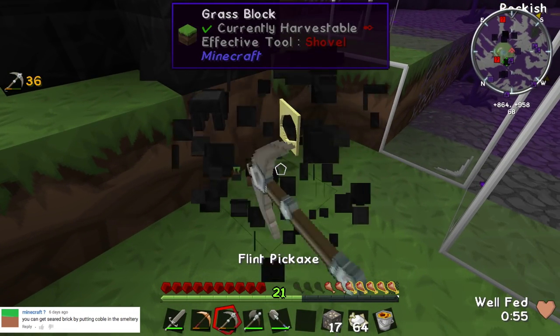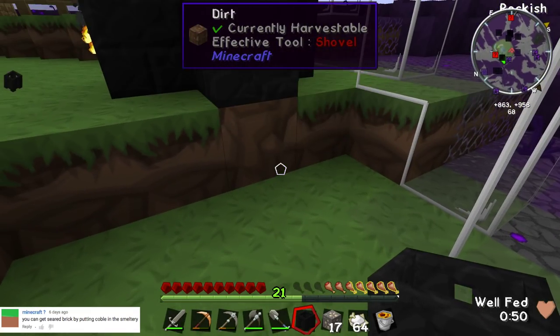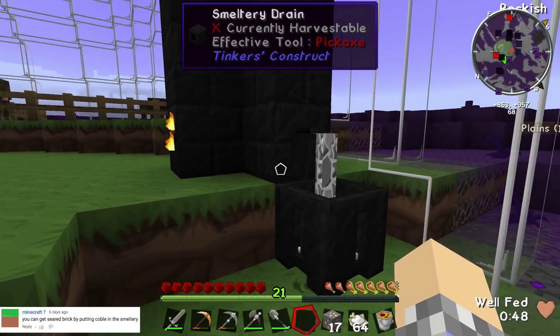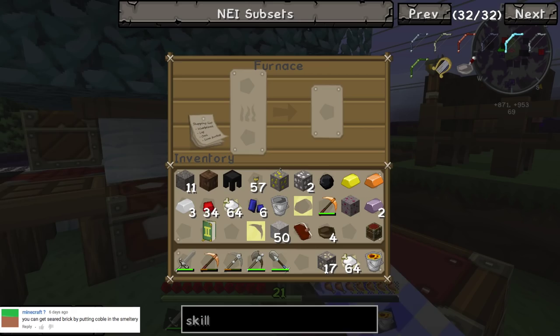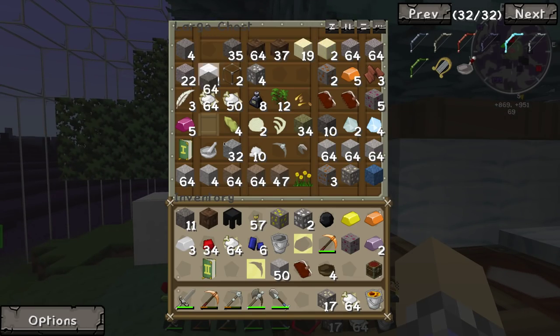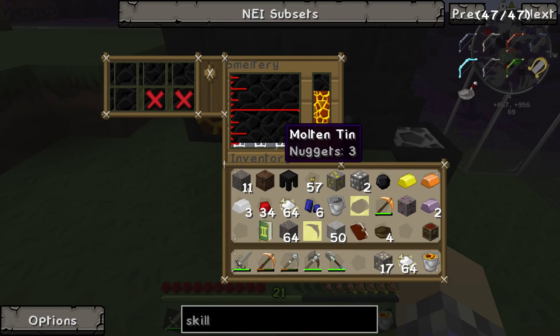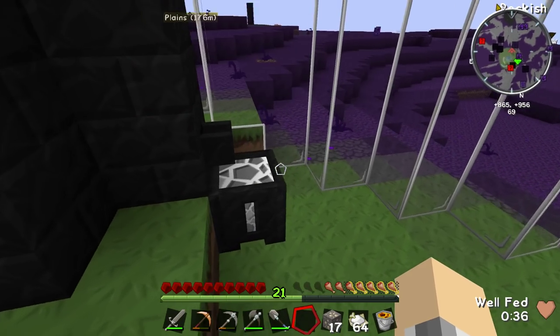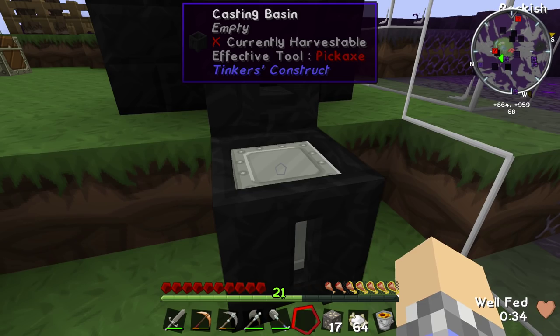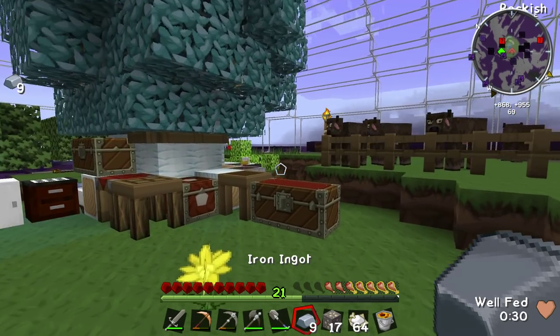If we throw some cobble on this, it'll give us seared bricks — I think that's worth a try. Do we have any cobblestone? We do. Let's see what happens. If it just gives us regular stone, oh well, no big problem — we can always use more regular stone.